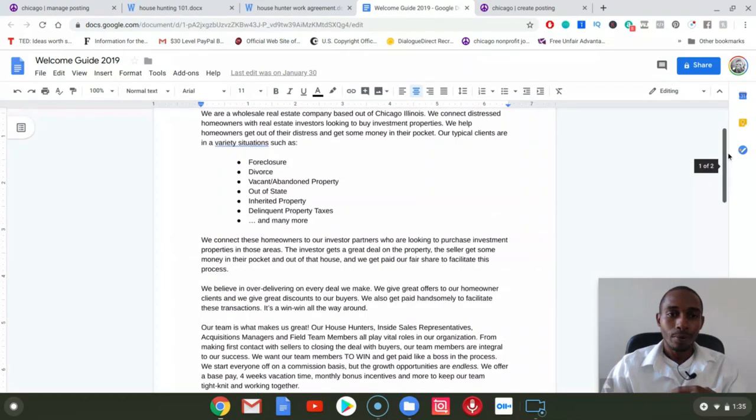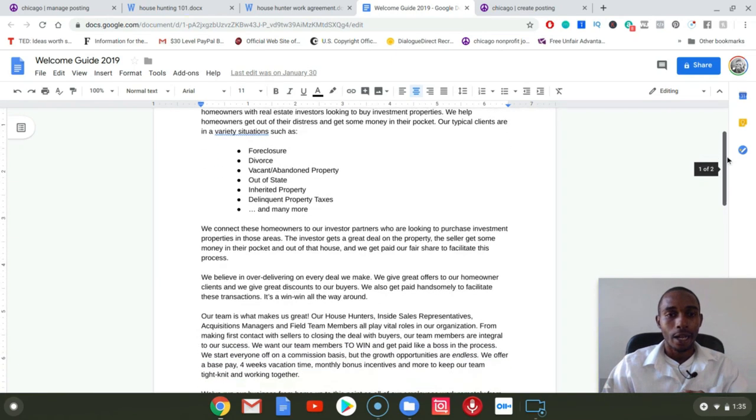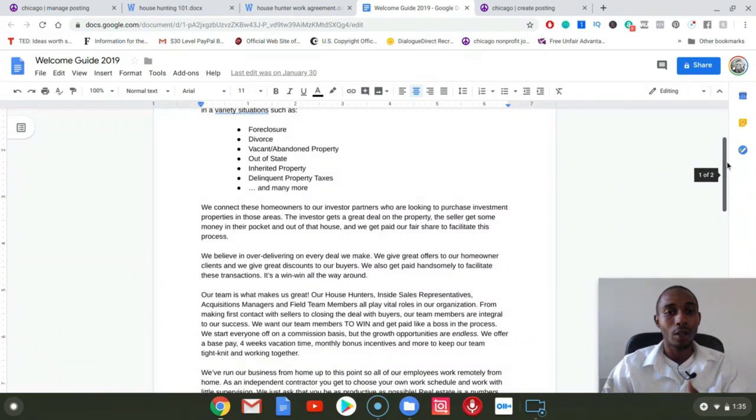This last document is basically telling them: hey, we're a real estate company out of Chicago, we work with buyers in a variety of different situations — foreclosure, divorce, vacant, out of state, inherited property, and so on. We let them know that we connect these homeowners to our investor partners. We're not telling them that we are the buyers — we're letting them know that we work with other investor partners. Full disclosure, full transparency all the way through — that's super important.